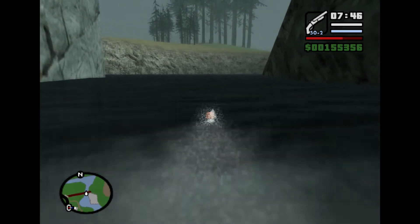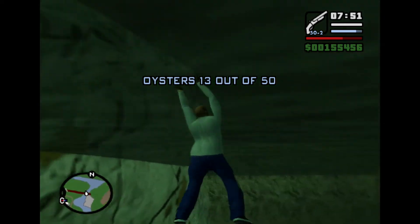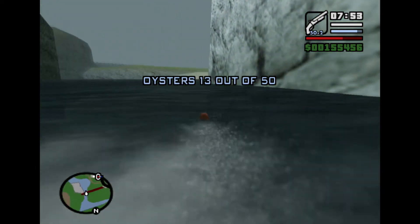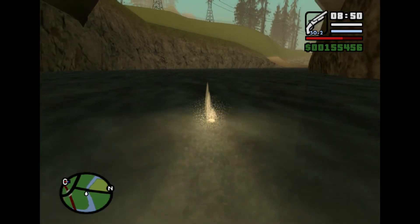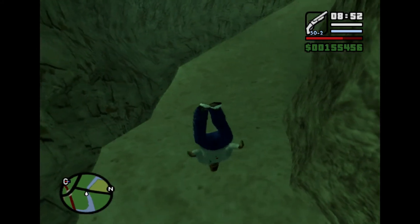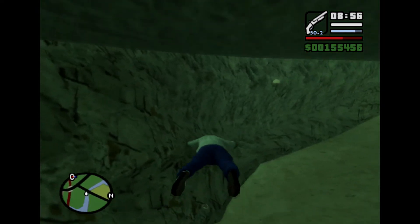Oyster number 13 is under a railway bridge that heads into Los Santos, just upstream from Oyster number 12. Oyster number 14 is under a bridge just up the water from Oyster number 13. Dive underwater and you'll find this one.